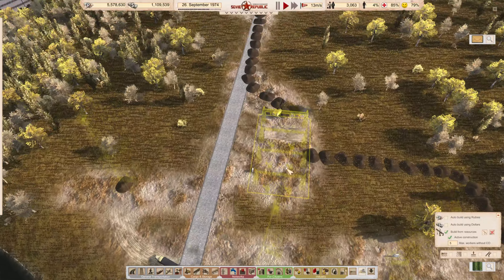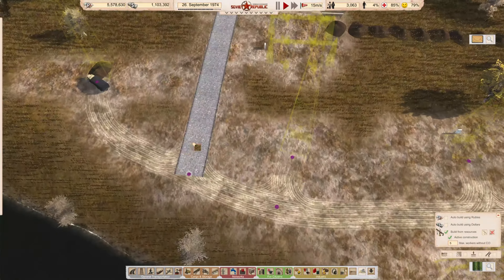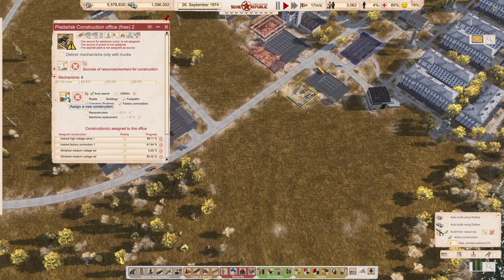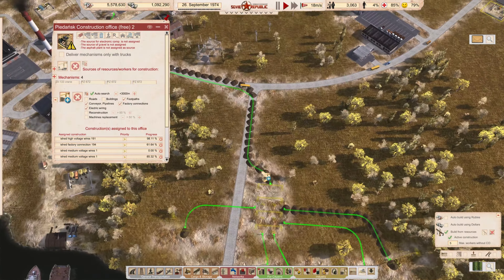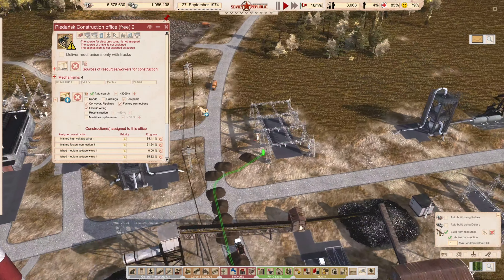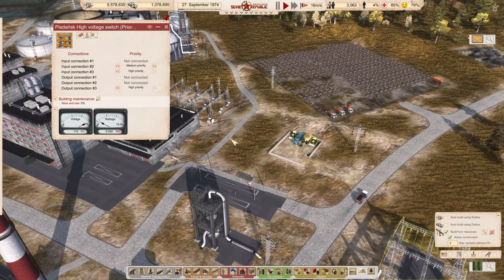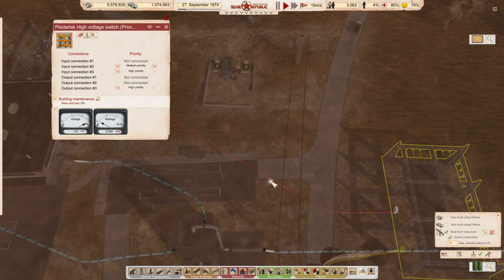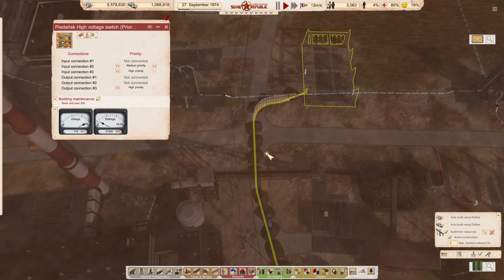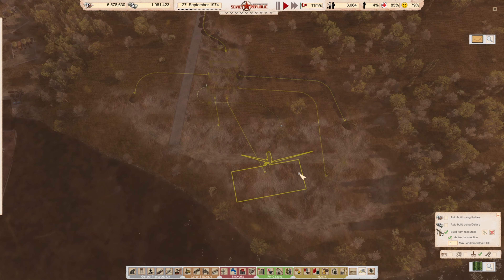We can connect this one and give the people's office something to do. The priority switch is done. This power line is okay, and the second power line construction — looking good.